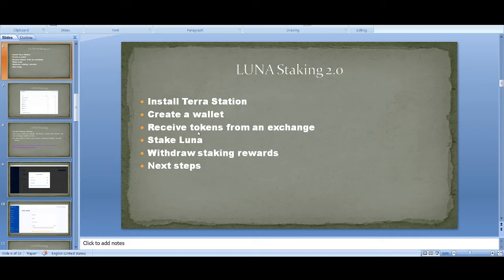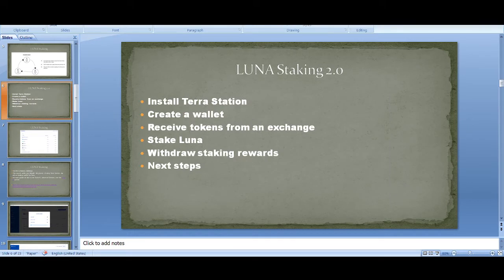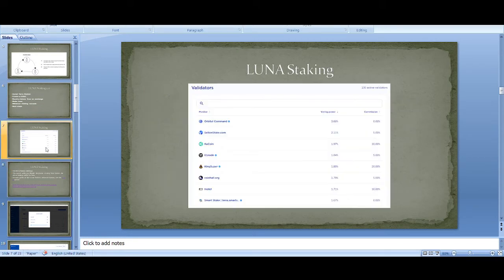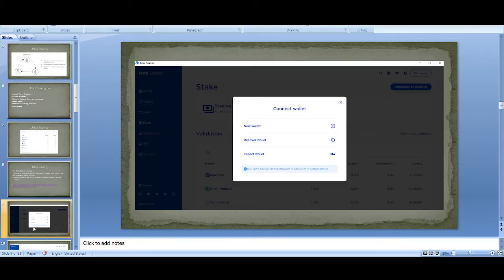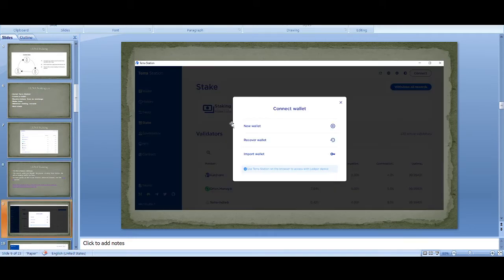If you've got the free airdrop, you're probably already using Terra Station and your funds are already in that wallet. If you're looking to create a new wallet and buy Luna 2.0 on an exchange to stake here, I'll briefly cover how to open a new wallet. You download Terra Station — I'll leave the link in the description below.